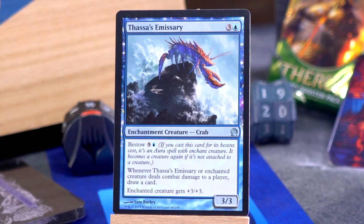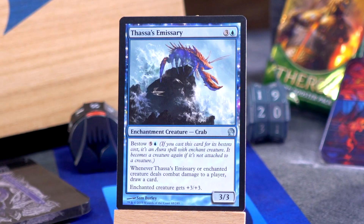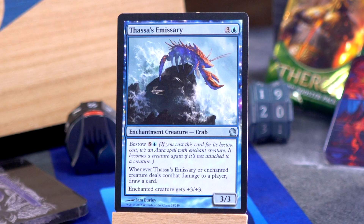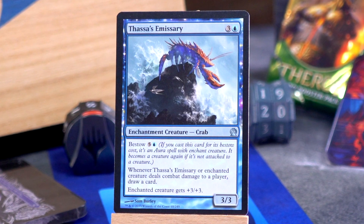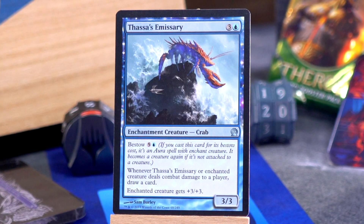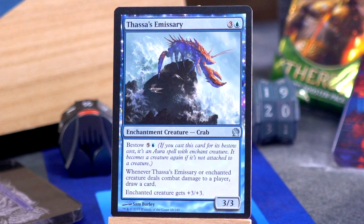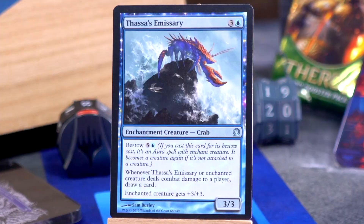We've got Elmer and Shelly in the same pack — shout out Limited Resources! The crab: three and a blue for a 3/3 — when it or the enchanted creature deals combat damage to a player, draw a card, and the enchanted creature gets plus three plus three. The bestow cost is one cheaper at five and a blue rather than six and a white. I don't know if I can choose between these two.